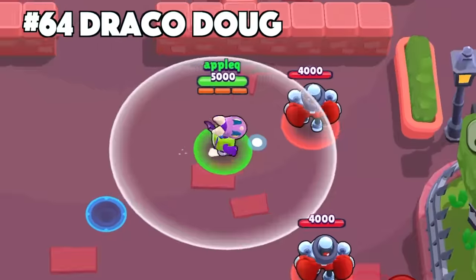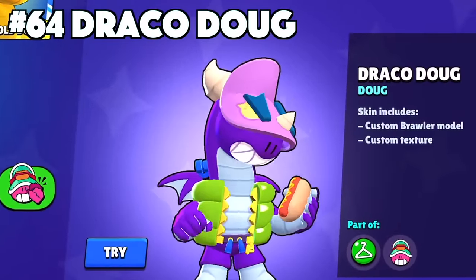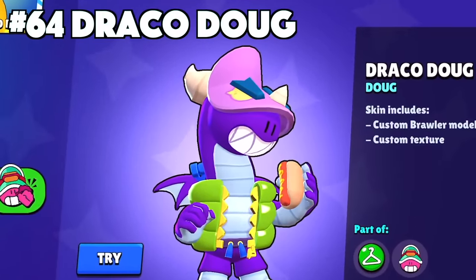Doug's best skin is Draco Doug. Doug as well doesn't really have a lot of options besides Draco Doug and his true color skin, so let's go ahead and move on.